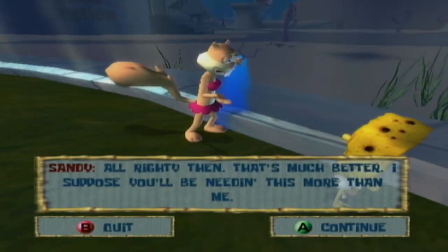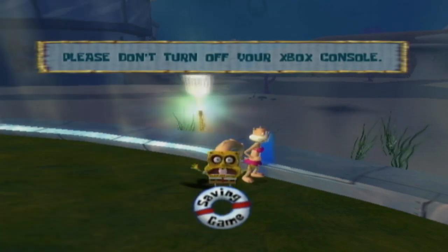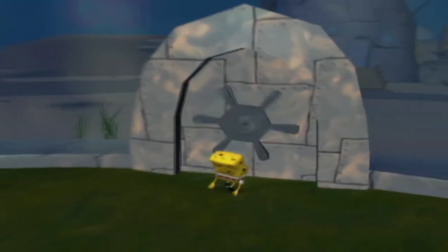Surprisingly, there are no socks located in the tree dome, so once you report back to Sandy you will have everything you need from this location. With that taken care of, we get the golden spatula from Sandy — and thus we will never have to look at a horrifying dehydrated SpongeBob for the rest of the game. This guy's the stuff YouTube thumbnails are made of.